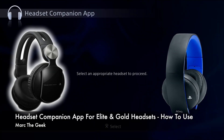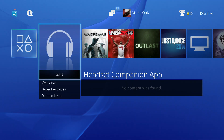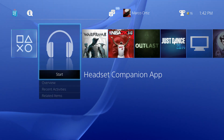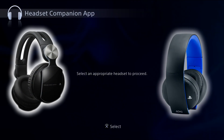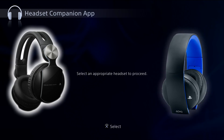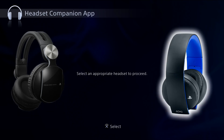Hey guys, here with a hands-on look at the new Headset Companion app that has been released by Sony on the PSN store. Keep in mind this app is totally free and it was released yesterday, February 11th. The app looks like this — you can see the little icon with the headphones. Once you load the app up, you have the options to choose the Post Elite version of the headset or the new Gold wireless stereo headsets.